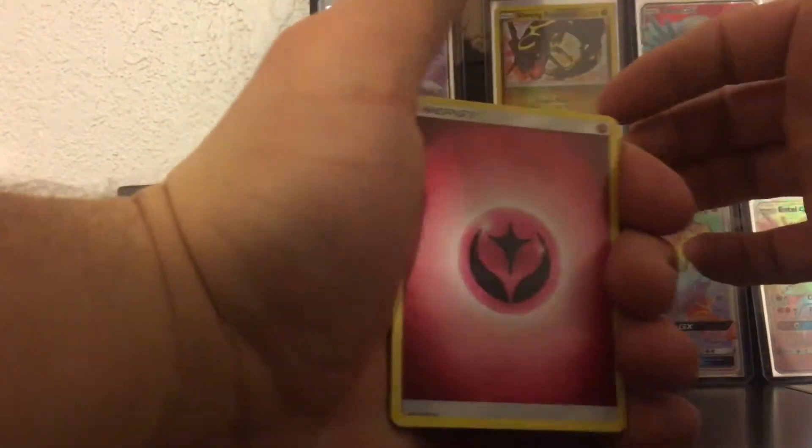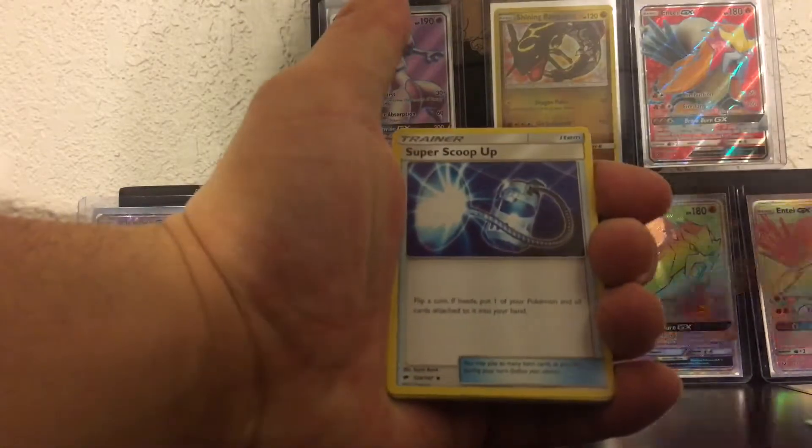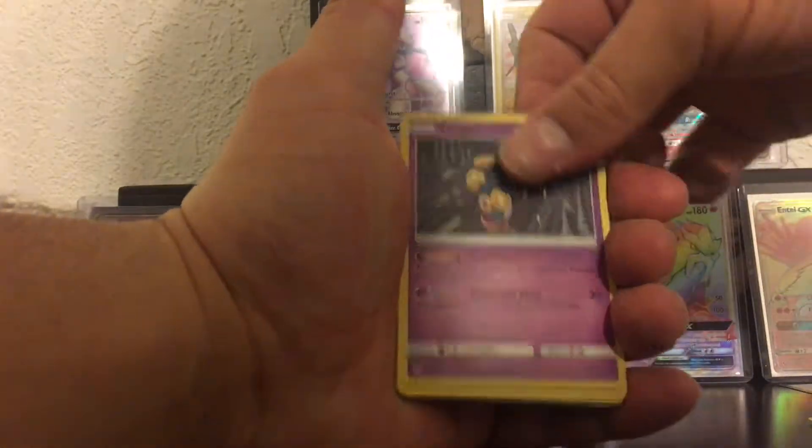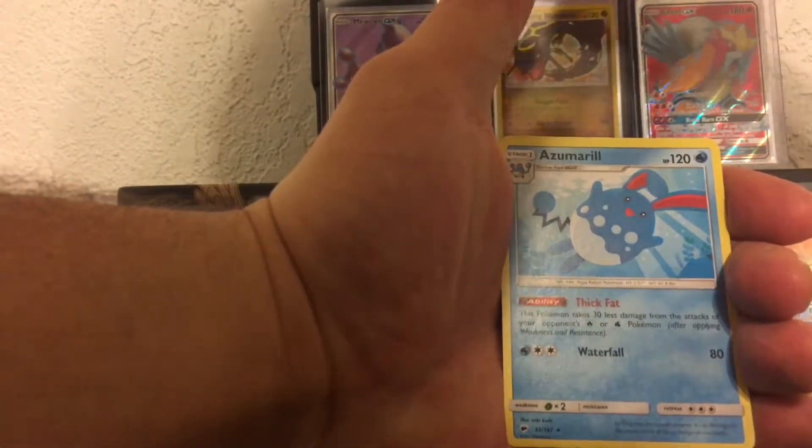Let me get into pack two — one, two, three, four. Yep, I did it right. Fairy Energy, a Super Scoop Up, a Salandit, a Viper — I hope I'm catching these in the video — a Charmander, a Crabrawler, a Meowth, a Stufful, and a Tynamo.